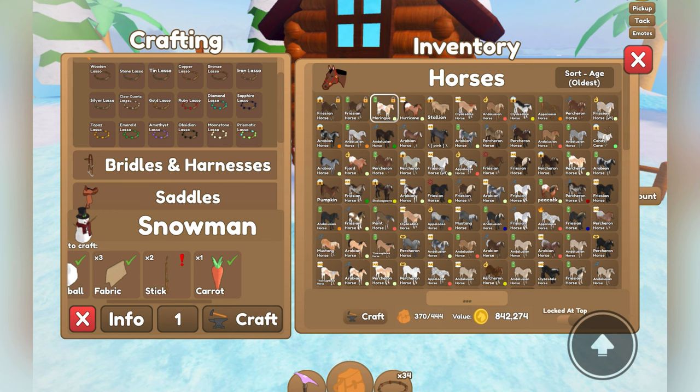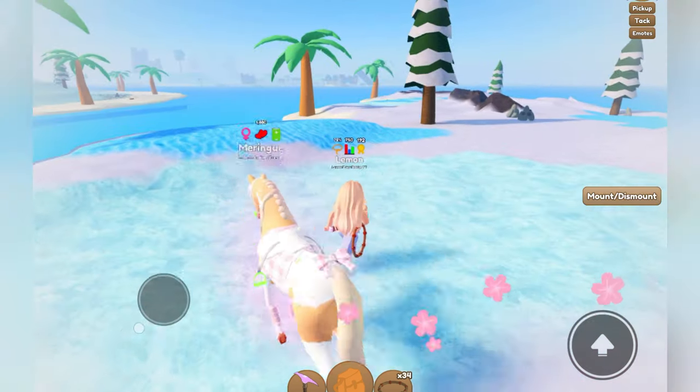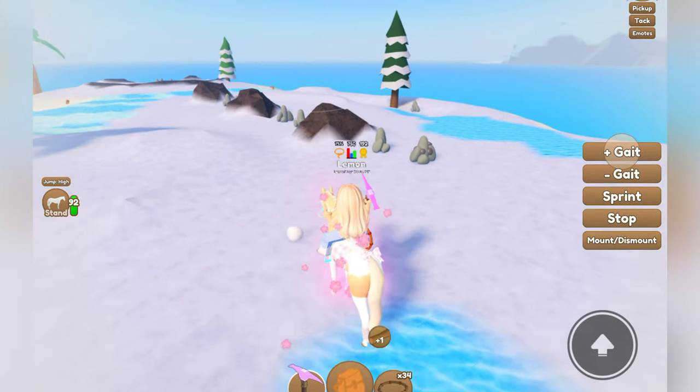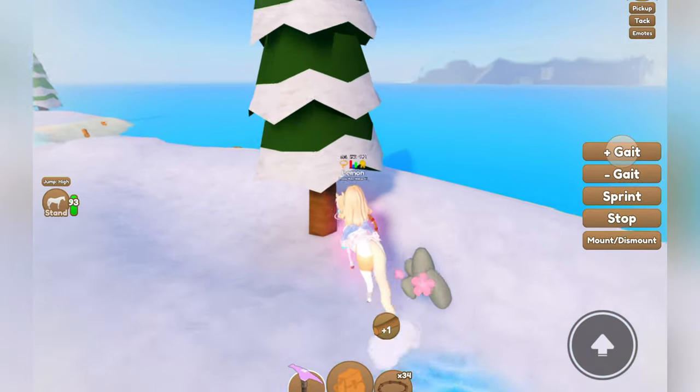You can get stones from harvesting the rocks that spawn around all of the islands. You can get fabric from Larry. You can get carrots from planting carrot seeds from the farmer guy, or from doing quests, or you can buy them at the breeding center from Francine. To get snowballs, you just need to head over to one of the snowy trees and chop them down — snowballs will spawn just like that.